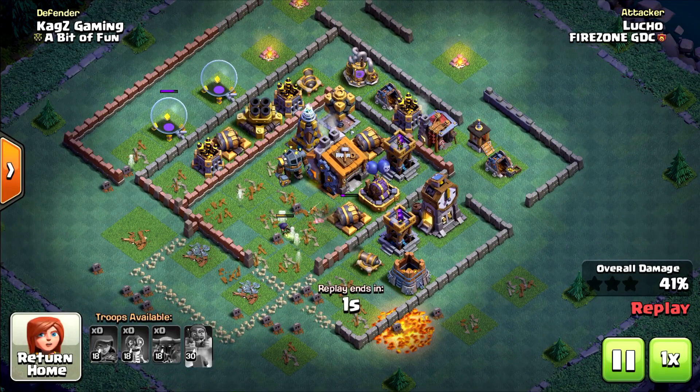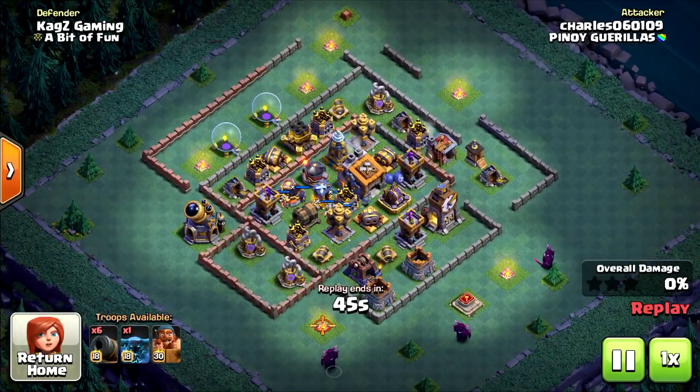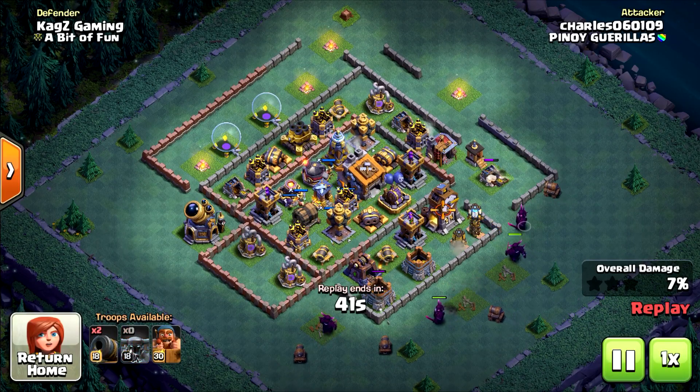Only the sneaky archers got through, and that's it — 41% zero stars. Amazing base. Again, starting this time with super pekkas.